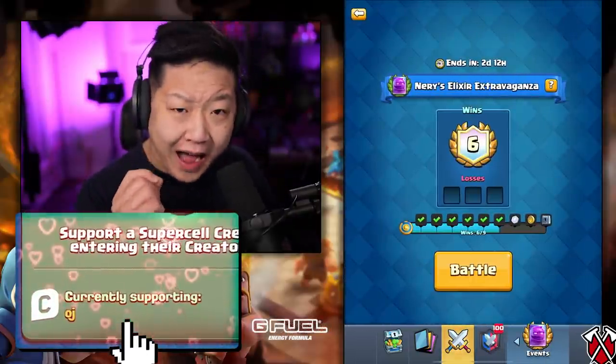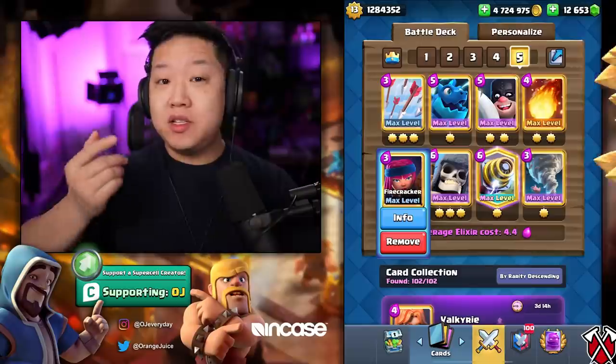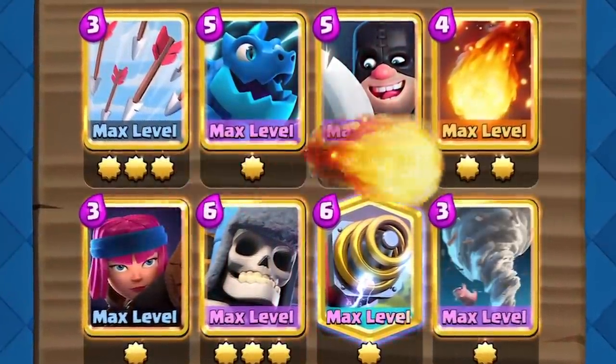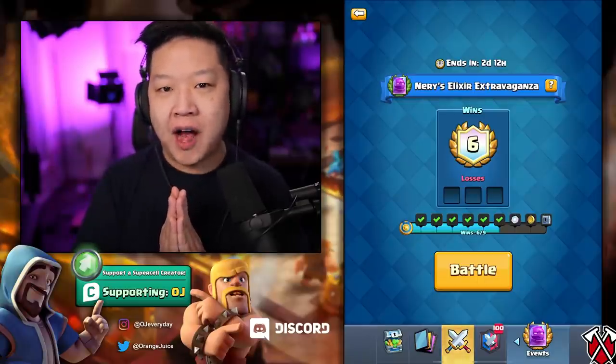I actually have a hundred percent win rate with this. Just focus on countering the elixir golem with Sparky and Electro Dragon. Take out Princess and Firecrackers with Arrows, take out Skeleton Dragons and Magic Archer with Fireball. Tornado everything together for all the splash damage — we're gonna destroy in this challenge.